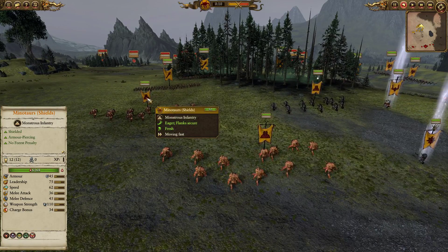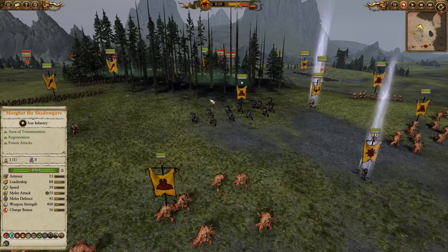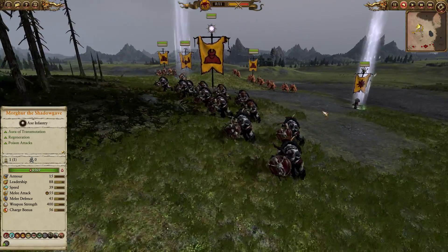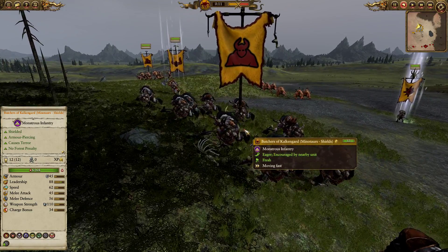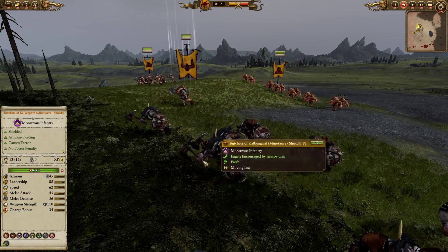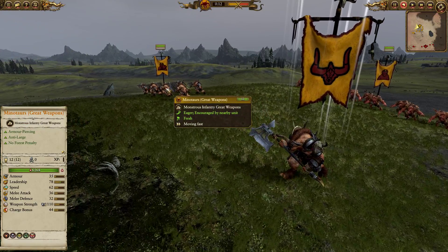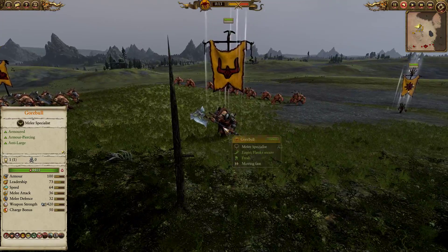For the damage dealers we do have triple Minotaurs — one with shields, one of which is the Butchers of Kalkengard, one of the most badass names in the game, which are regenerating Minotaurs with a really cool cowl hide pattern on them. We also have one unit of Minotaurs with great weapons on the right-hand side.